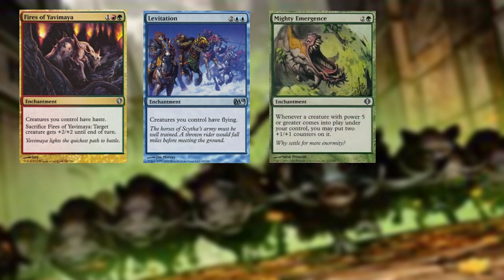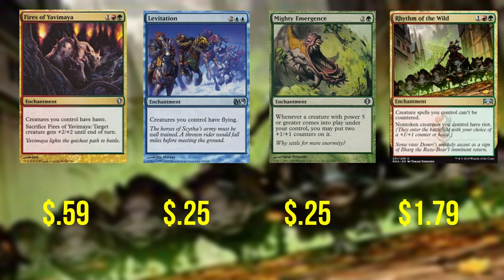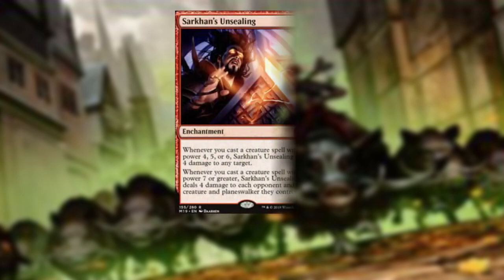Mighty Emergence — whenever a creature with power five or greater comes into play under your control, you may put two +1/+1 counters on it. So not only are big creatures coming in, they're hitting the battlefield and getting even larger. Rhythm of the Wild — a personal favorite. Creature spells you control can't be countered, so even if Surak isn't on the battlefield, we can make sure they're hitting the board. Non-token creatures you control have riot — they'll either get haste or a +1/+1 counter. Sarkon's Unsealing — whenever you cast a creature spell with power four, five, or six, it deals four damage to any target. When you cast a creature with power seven or greater, it deals four damage to each opponent and each creature and planeswalker they control. Very explosive in this build.